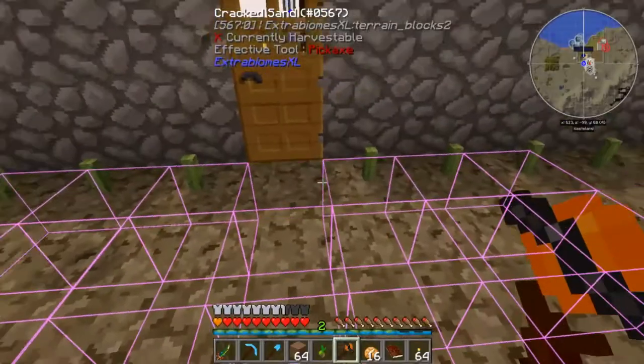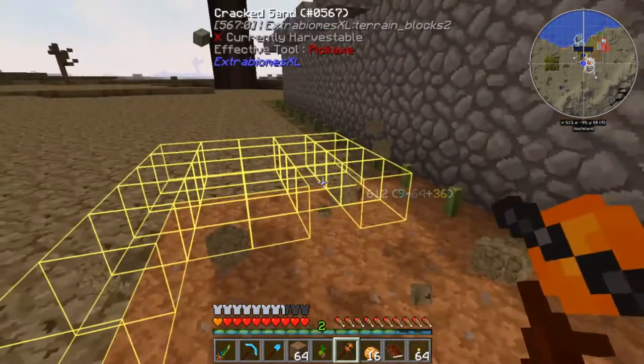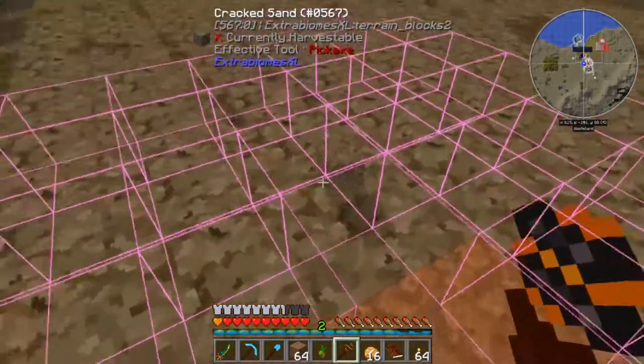Just come along and anywhere there's cracked sand, we selected the cracked sand, and then boom, this automatically will replace all the cracked sand with dirt, as long as you have it in your inventory.